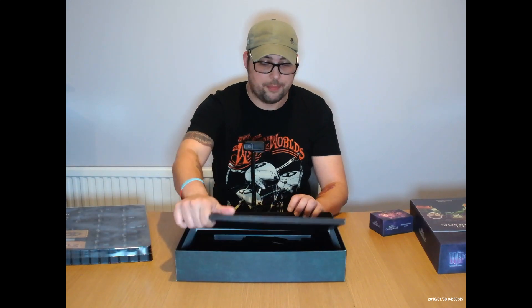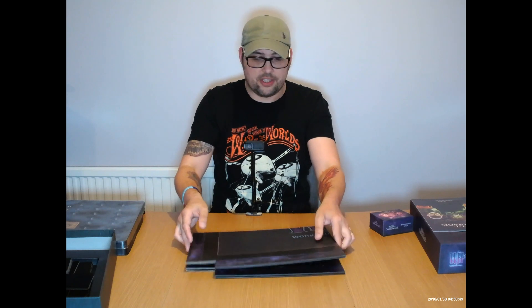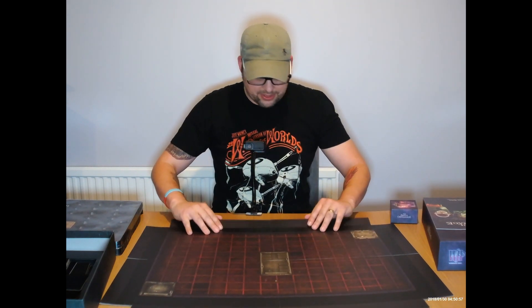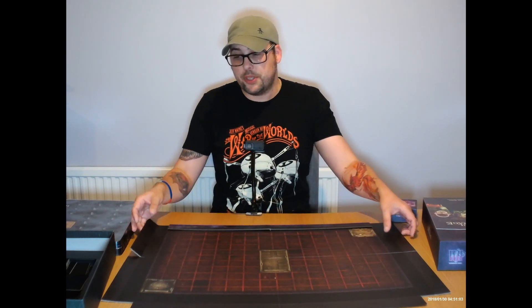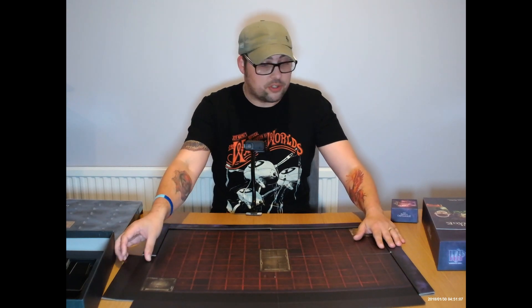In here we have the board. There's a nice little feature they've done that I've not seen before — it actually has magnetic flaps. They fold over to give you an edge to put your tiles down on, so they won't slip during gameplay.